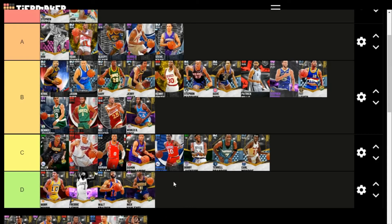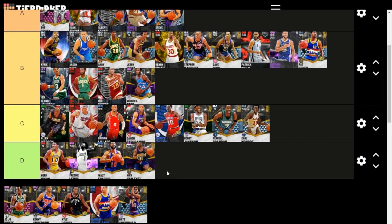Nick Van Exel is pretty bad. Damon Stoudemire, even being smaller, is better than him to a certain extent. The Dame Lillard starter card is better than Nick Van Exel, especially when you level up some badges — you can upgrade more and more important badges. But is Van Exel really worse than Earl Monroe? Is he really worse than Bobby Jackson? It's tough, I'll keep him there.